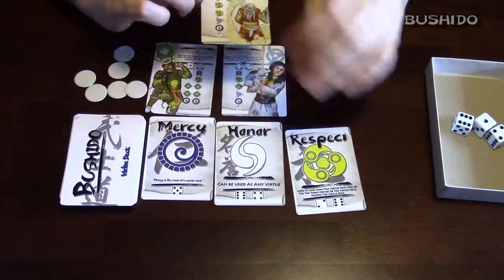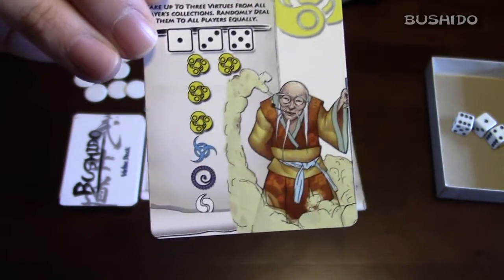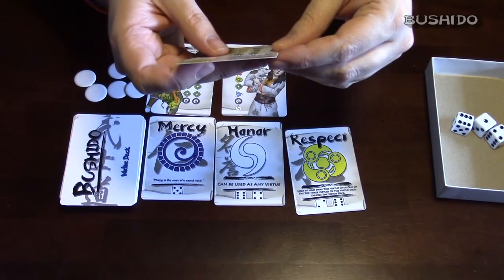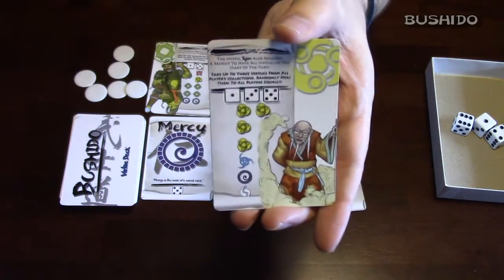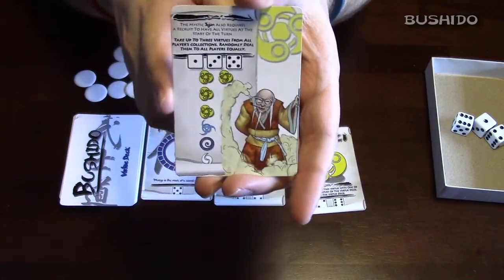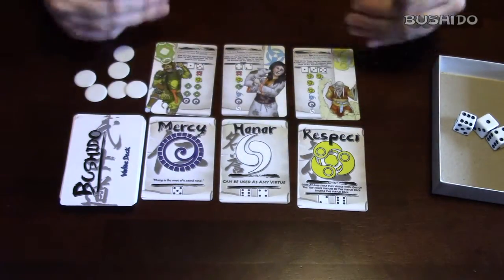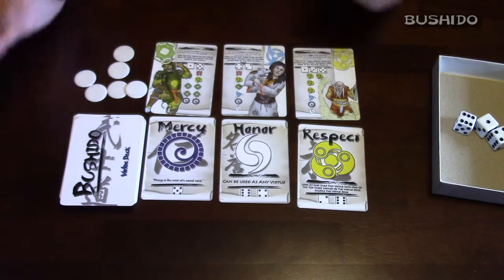Then we have this mystic over here, and he requires you to have four respect, one loyalty, one mercy, and one honor. His special requirement is that he requires you to have all of the virtues at the start of your turn. So not only do you have to have these specific amounts, you do have to have one of all of the virtues at the very beginning of your turn, and you must have this combination including the four respect. Once you're able to meet all of those requirements, you'll be able to collect him and win the game.